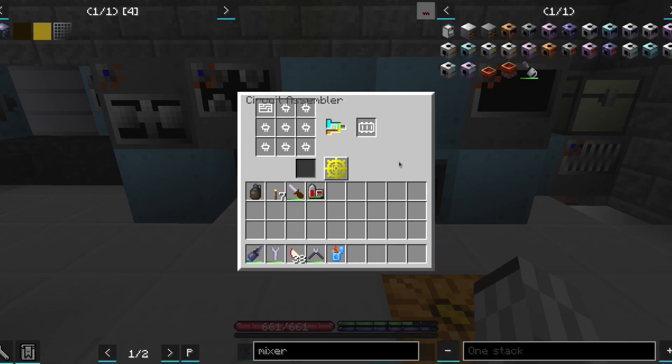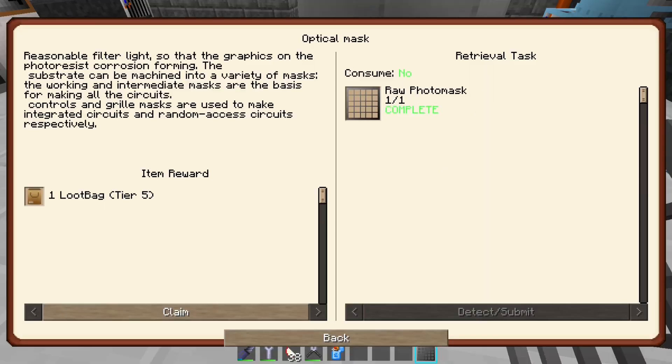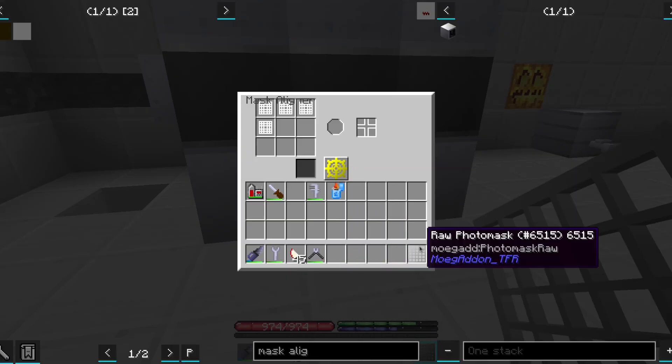Then we make a photon alignment mask and bring it to our new mask liner.